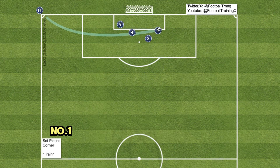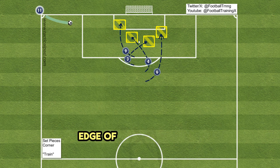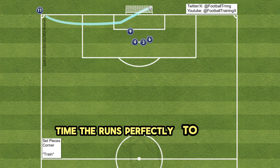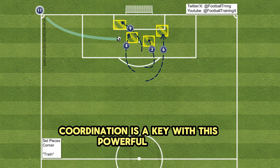Number one: train. Have four players form a train at the edge of the penalty box. Time pair runs perfectly to break into scoring position. Coordination is key with this powerful strategy.